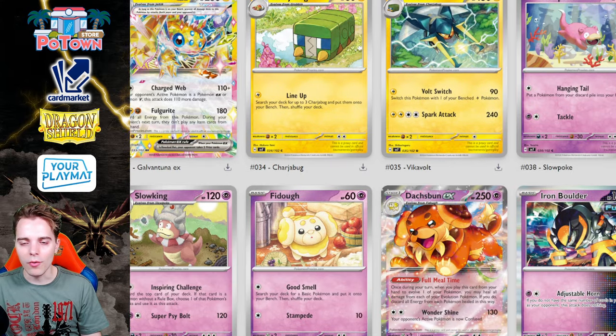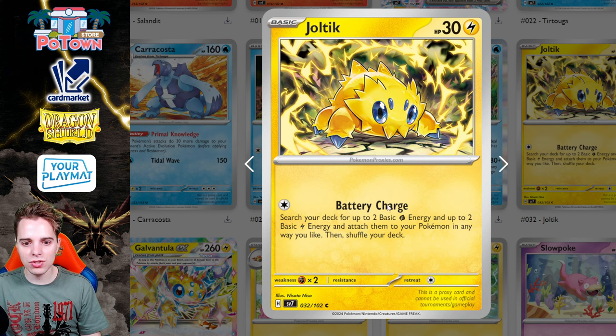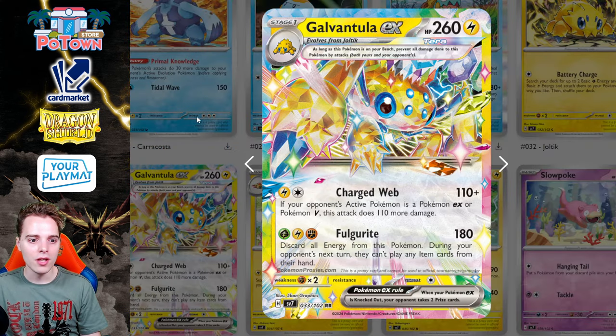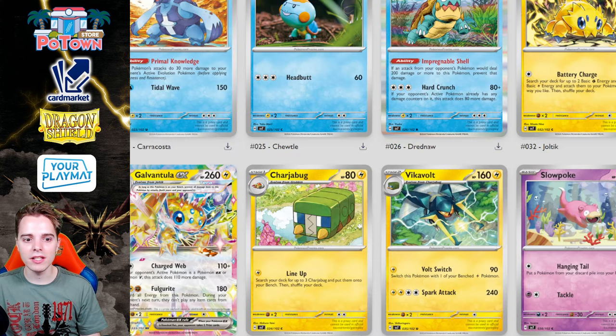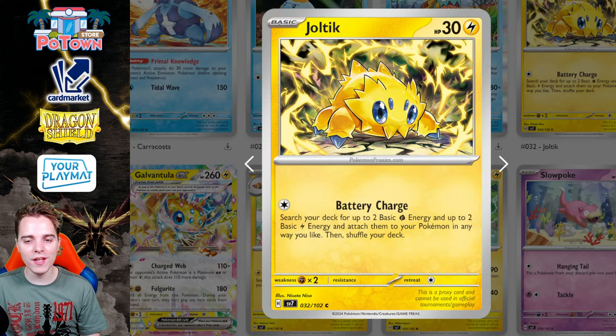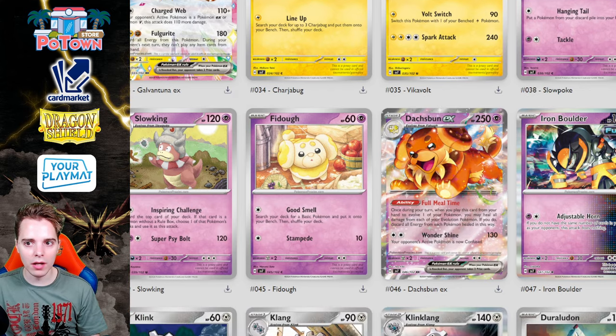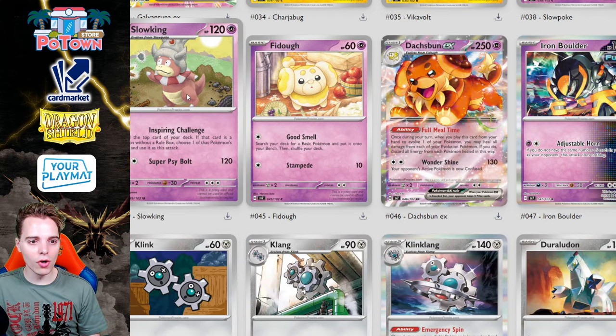There's also this Joltik — its Battery Charge lets you search your deck for up to two basic Grass energy and up to two basic Lightning energy, attaching them to your Pokémon any way you like. It's actually not bad as a way to charge up for a Galvantula EX attack, but you do have a measly 30 HP, meaning something like a Munkidori can one-shot you, which is definitely scary.